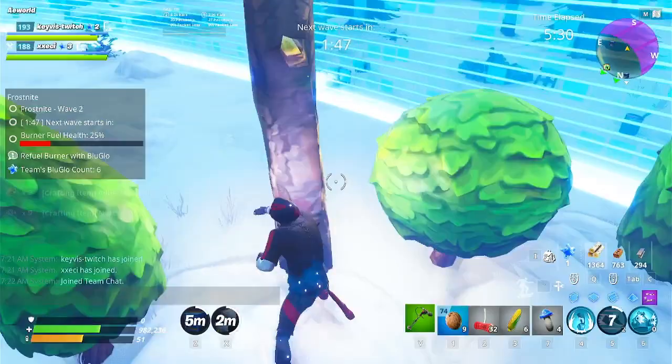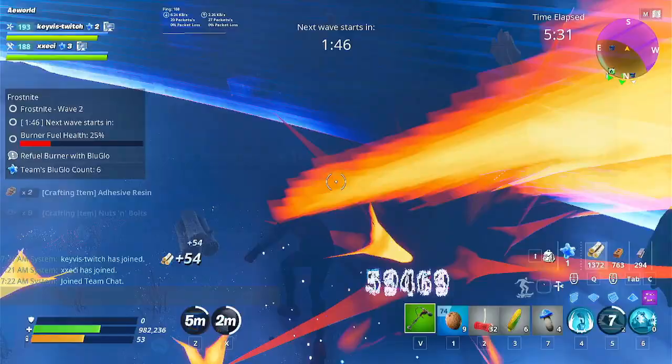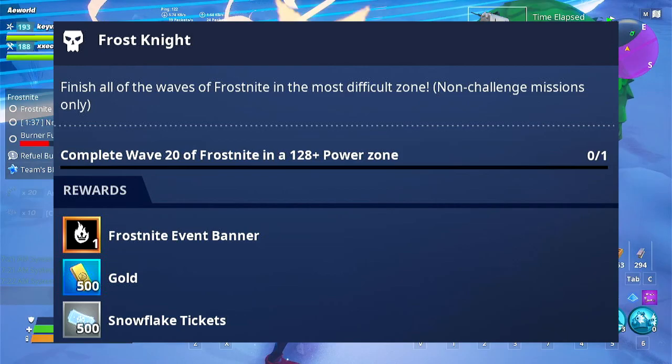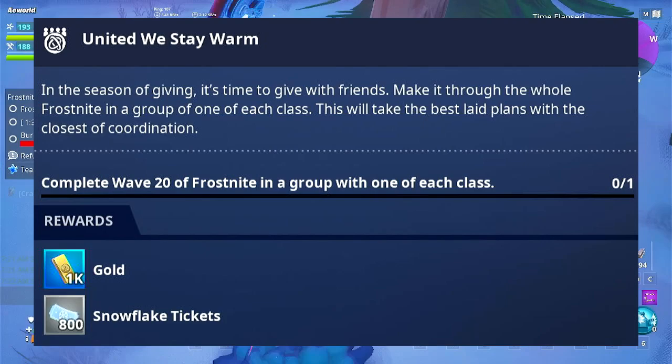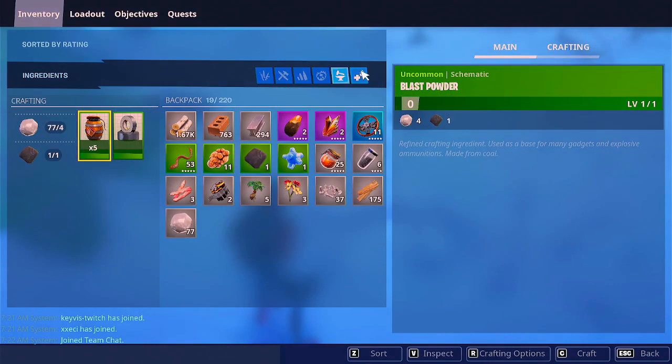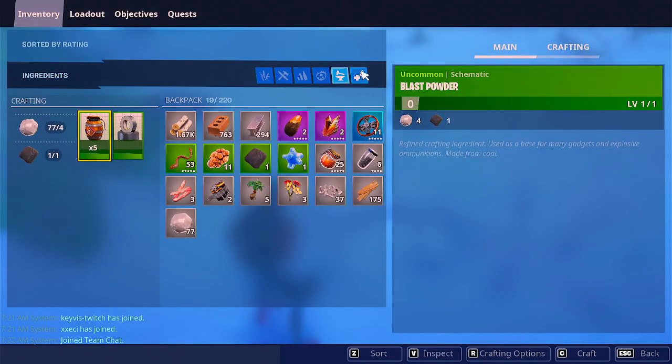The almighty Frost Knight Elite Quest requires completing 20 waves of the highest power level of Frost Knight, rewarding you the Burning Crown banner and a bunch of golden tickets. Next is United We Stay Warm, where you must complete a full run of Frost Knight with a team of four each running different classes. This is very tricky, especially in a public lobby — I'd recommend getting a pre-made team to make this easier.